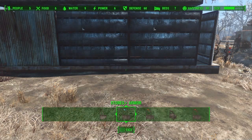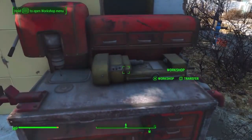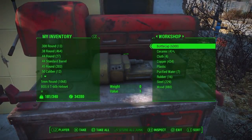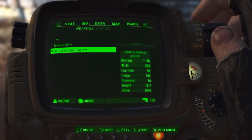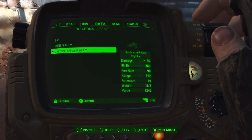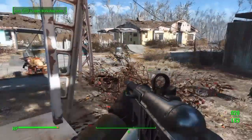You may be wondering where all your bottle caps go — they go into the workshop. Go over to the workshop and you can see all your bottle caps are in there. Just grab those. I have 40,000 because I've been doing this for a little while. This is a very awesome glitch.